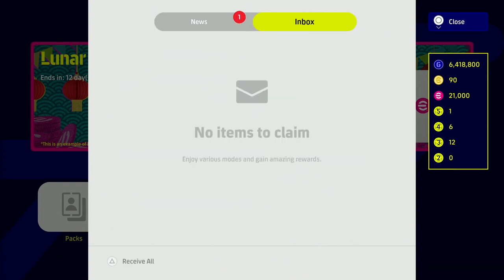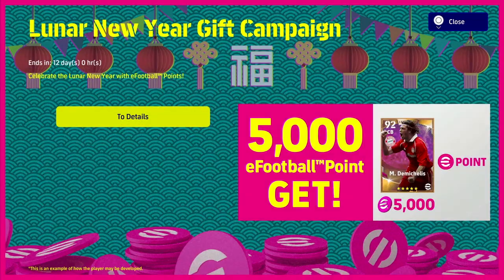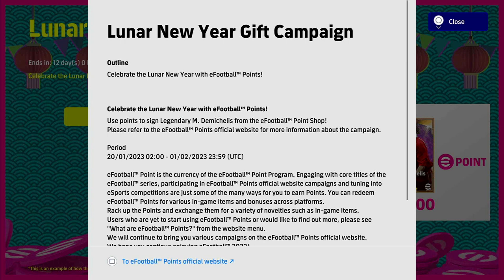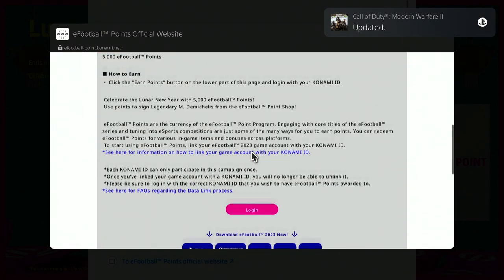We go back out from the main menu here. It's just so clunky — they need to tighten it up a bit. But once we click on the banner here it's going to bring us in and we can see the details. We go down here and press square — we can have a read of those if we want. Press square and it's going to bring us to the official eFootball points website, and that's where we're going to be able to claim them.